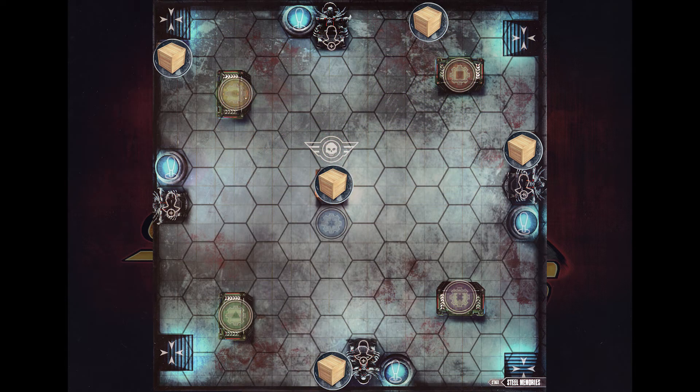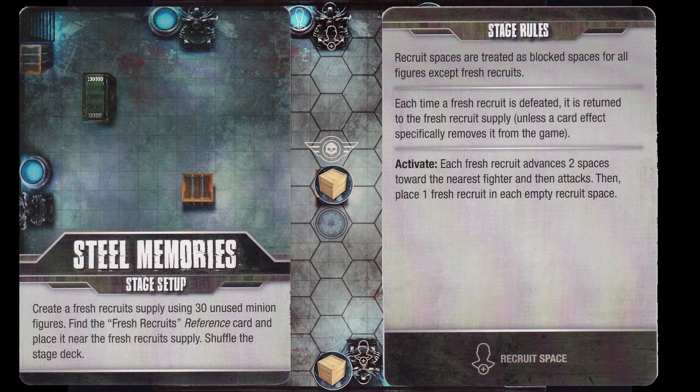Now that those are on the board, you're going to want to fish out any reference cards that are important to this map. The front side of our stage setup card is telling us that we need to go find a Fresh Recruits card and 30 unused minion figures. I prefer to use about eight minion figures and then keep some dice handy as a counter that counts down from 30, but it's up to you however you want to play. The other thing to notice is on the back of the Steel Memories card there's an activate, and that activate goes into your stage area.